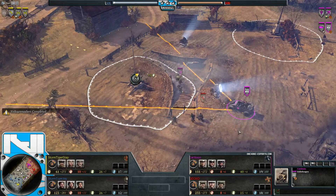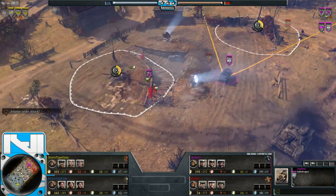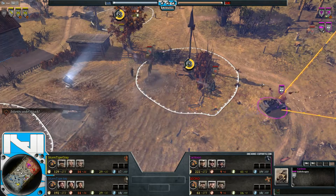No territory is connected at the start of the game — both players rushing every single unit over here trying to get the best foothold they possibly can.